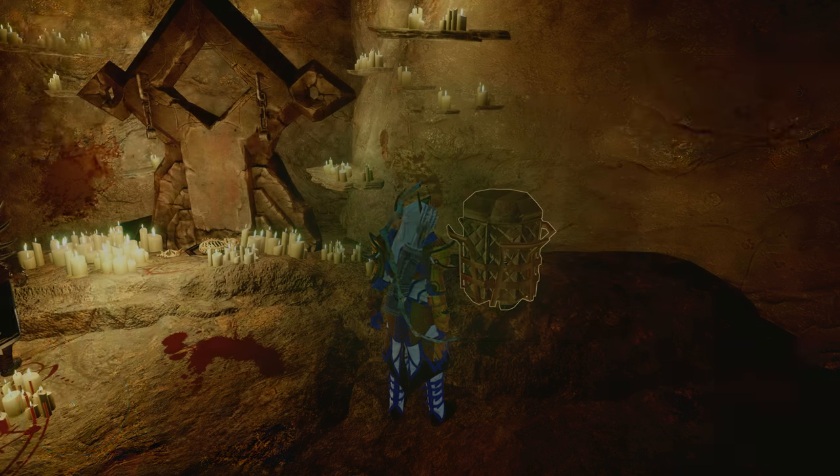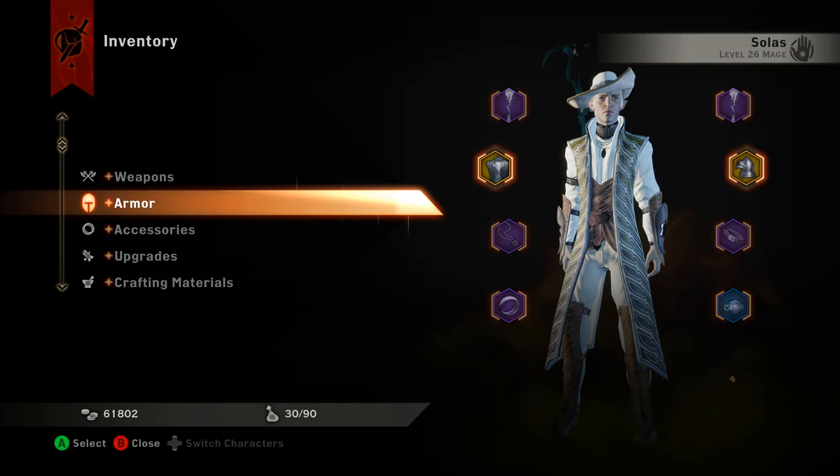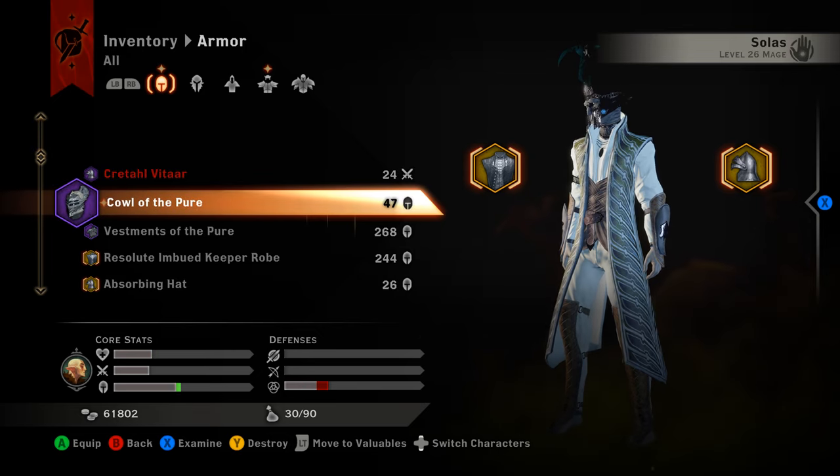In the chest you will find your Cowl of the Pure. Go ahead and grab that — we will go into our inventory and go down to Solus and let you see what that looks like. So, armor: Cowl of the Pure.